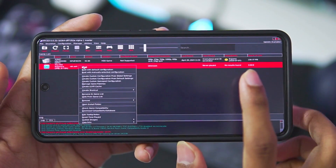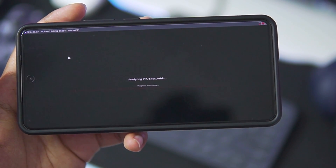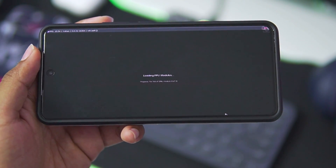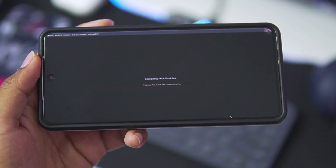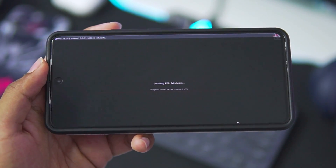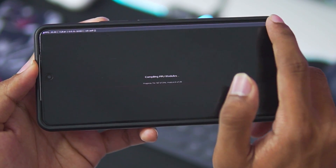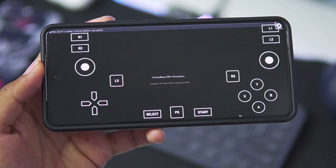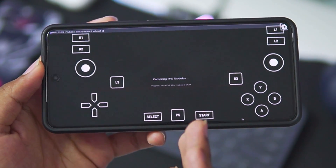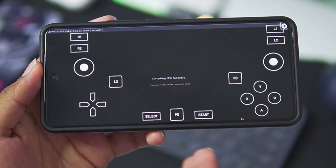To launch a game, right-click and select the boot option. I'll also show you the touch controls. Once you open any game it will start compiling PPU models, which is a very lengthy process — on a smartphone it will take a good amount of time. At the top left corner we're getting around 19–30 FPS while it compiles. There's also an input bridge profile which is basically a PS3 control layout. In my next video I'll showcase gameplay of a game running on RPCS3, including big titles like God of War.